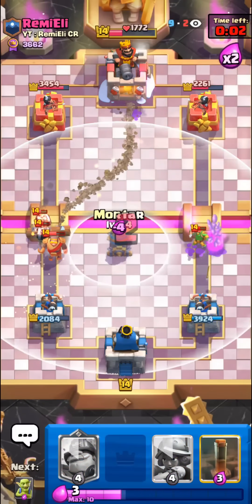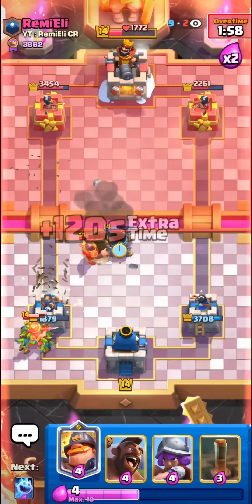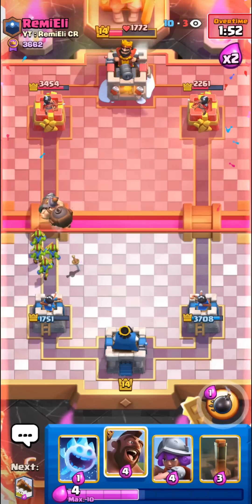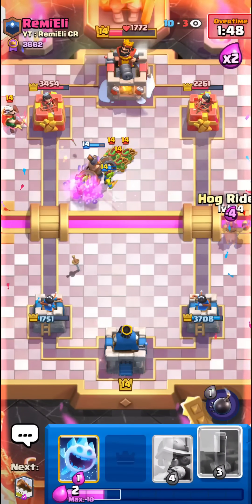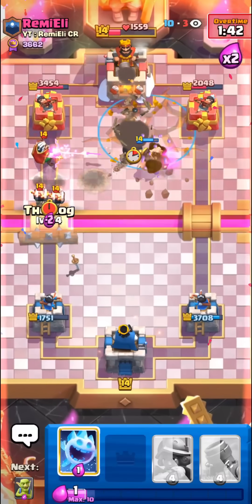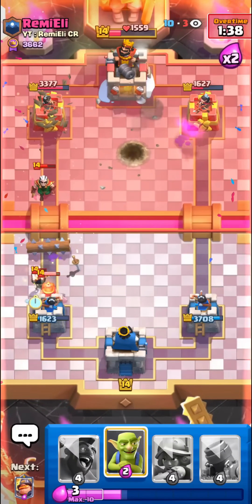Log this, mortar up high. Goblins - we're actually winning because of the king tower. Well, not anymore. Gonna pre mighty miner, make sure he can't magic archer. Just gonna pop this ability in hog rider. Pre-earthquake for the bomb tower - he may have to tornado. Oh, beautiful hog gate!